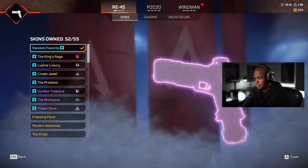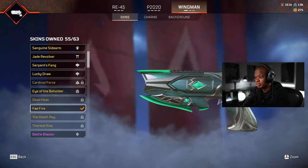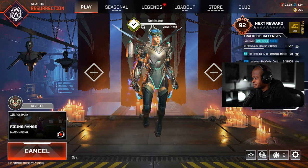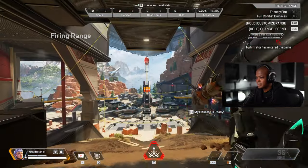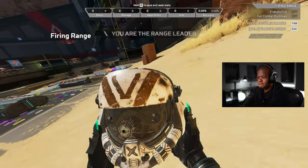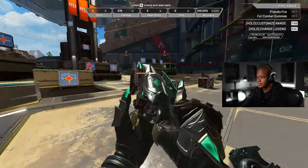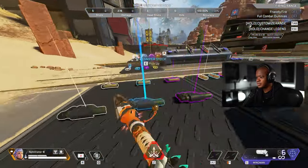So we got that, and then we'll put the wingman skin on as well. Hopefully it's not too bulky, but it looks good though — I like it. Oh, it looks good, man. Let's check it out in the firing range. Okay, then we'll open the packs — maybe we'll get an heirloom. Give me that heirloom. So it's the wingman. Wingman looks clean. No, it's not bulky — it's actually not bulky. I thought it would be, but it's not.